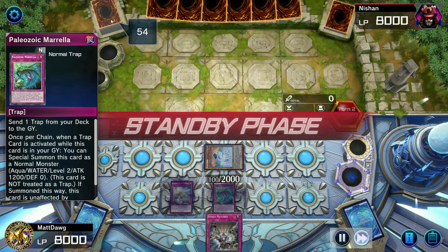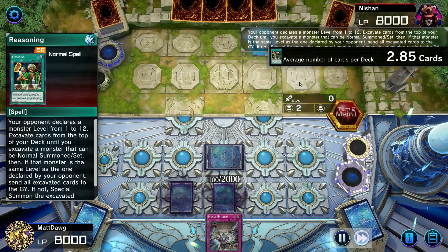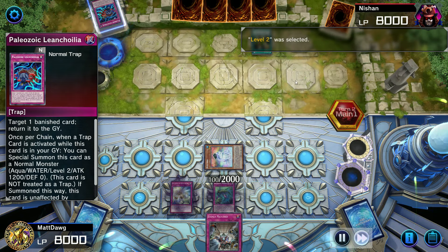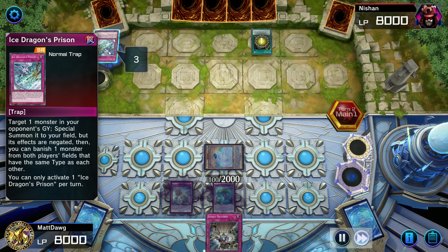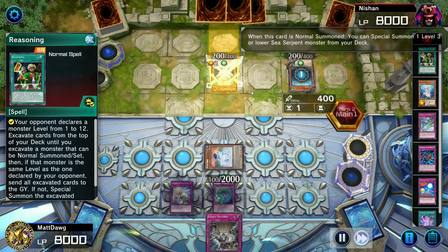I think it was against a Paleo deck — I'll show the deck list after this. I usually do that beforehand. So, Reasoning: obviously I know they're going to be a Paleozoic player, so we hit them with a level two. Nothing super important that they hit.